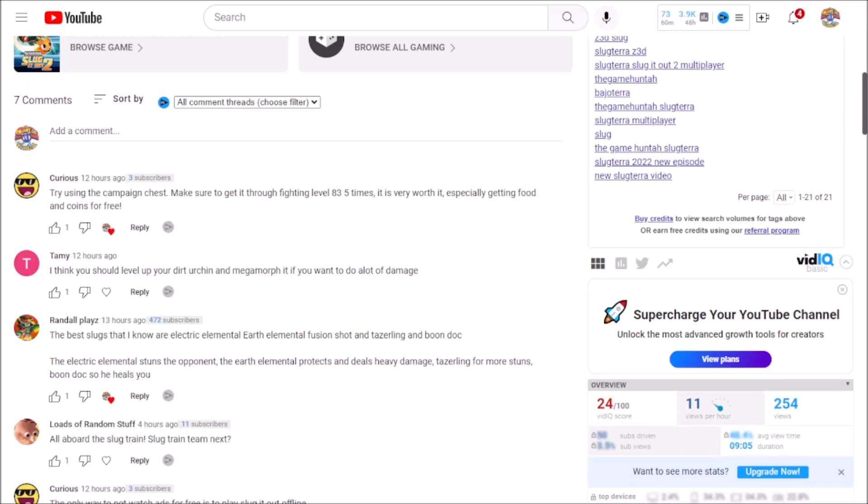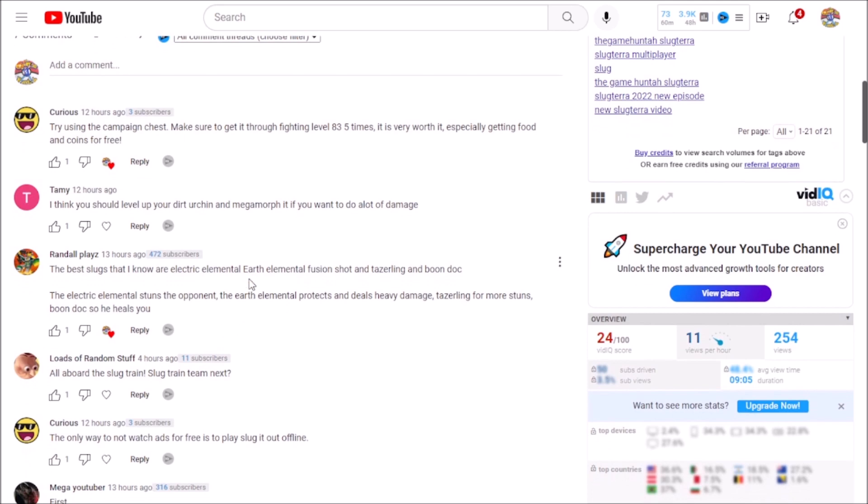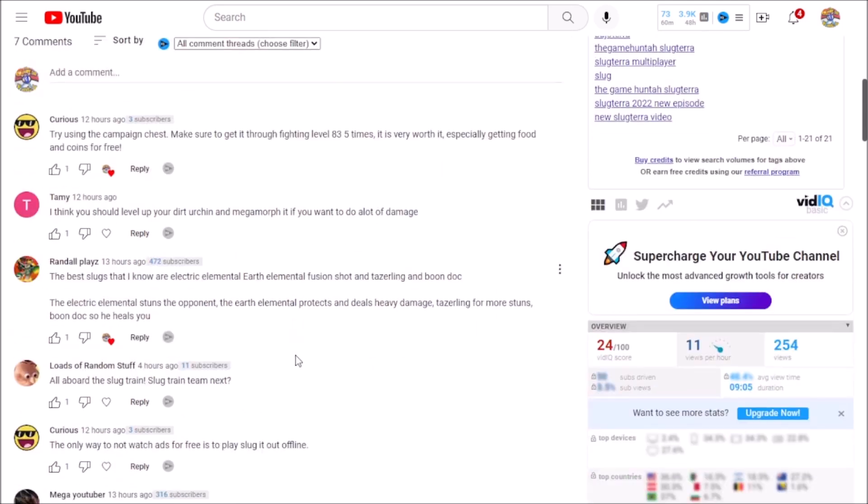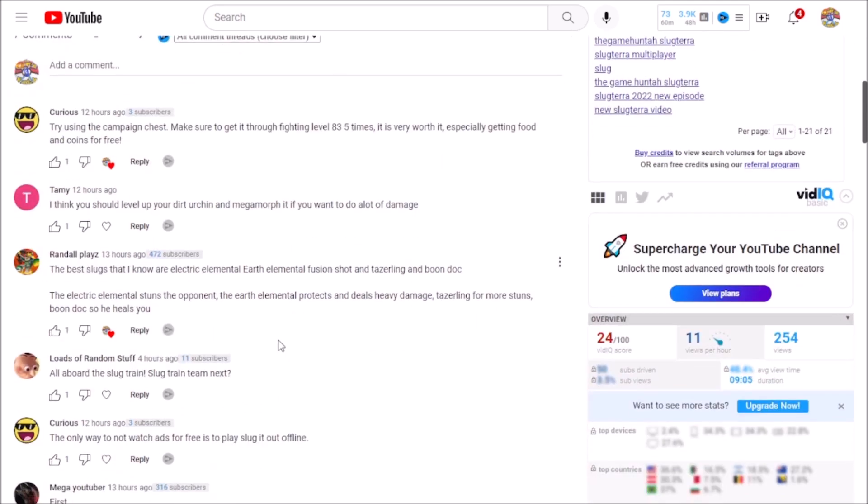Hey, what's going on fellas? This is The Game Hunter, another episode of Slugterra Slug it Out 2. In this one we're gonna try to upgrade some of the slugs that you guys are recommending. For example, Tammy says level up Dirt Urchin and the Megamorph if you want to do a lot of damage. The best slugs I know are the Electric Elemental, Fusion, and Tasselion Boondock. The Electric Elemental stuns the opponent, the Earth Elemental protects and deals heavy damage, and Tasselion for more stuns. Boondock heals. So we're gonna give it a try and see what we have in Slugterra Slug it Out 2.